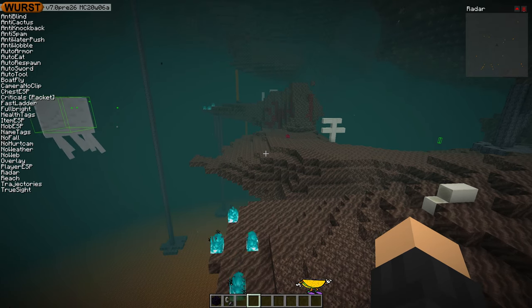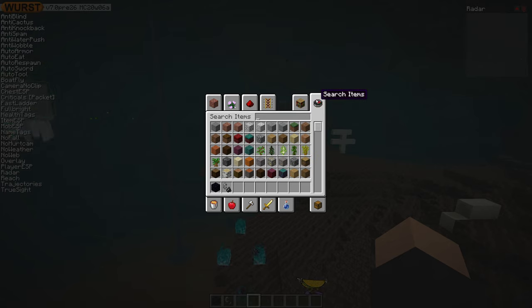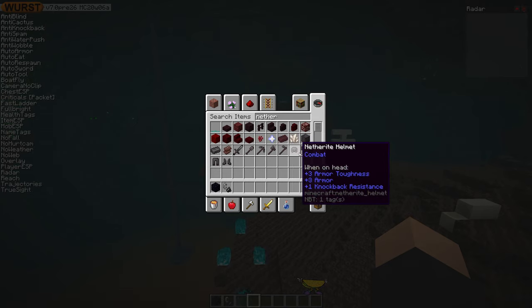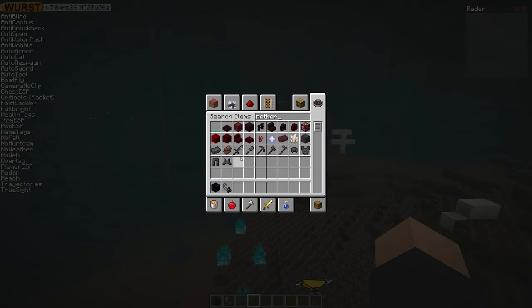Mojang has just released the first snapshot of Minecraft 1.16, and there's a new ore called Netherite. I don't know if I can spell that correctly. This is actually really interesting — it makes tools that are stronger than diamond, and also armor that's stronger than diamond, and you find it in the Nether.